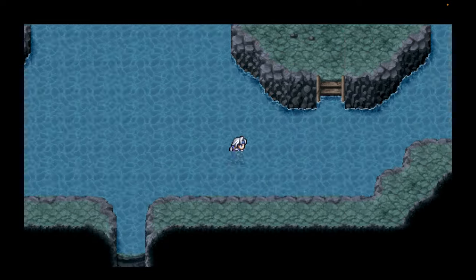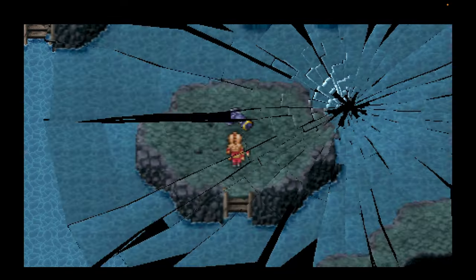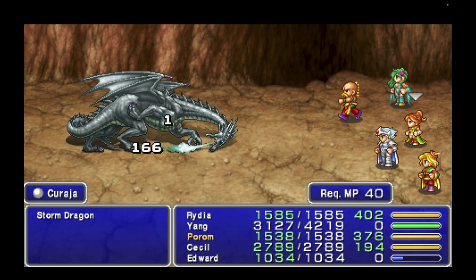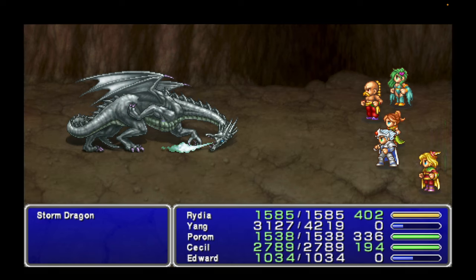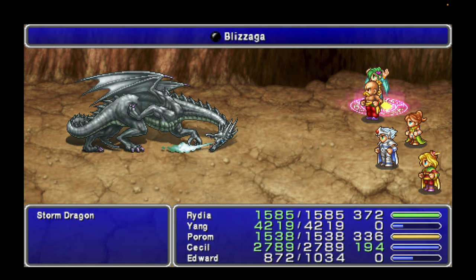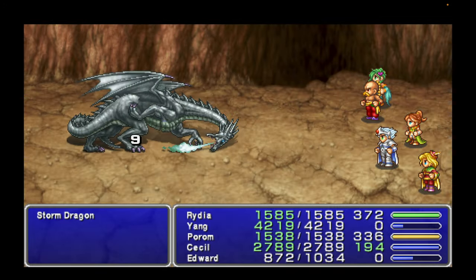We're going to start by heading over here to the bottom right — to this claw. Guess who gets to use it. Now it's time for a boss battle against the Storm Dragon. This thing can hit pretty hard. No matter what, you want to use Curaja the entire time. Cecil and Yang attack normally. We want to use Blizzaga or Sylph — either is fine. Edward is pretty useless in this battle. This thing has 40,000 HP. It's weak to ice and absorbs fire.